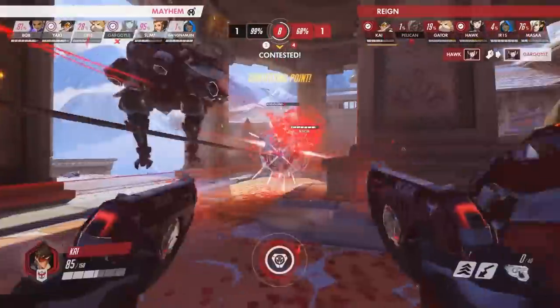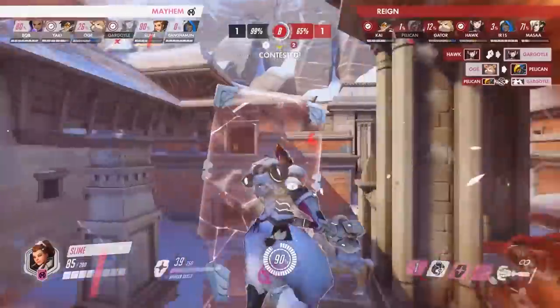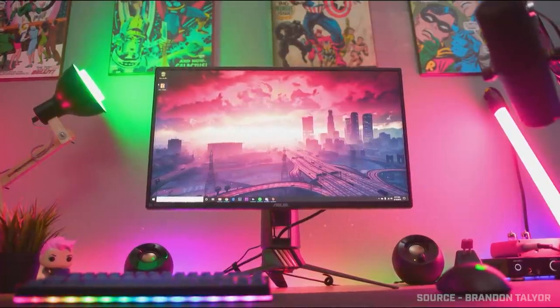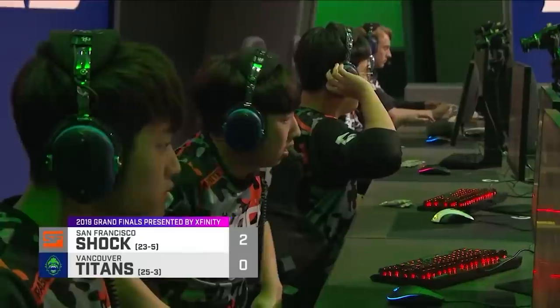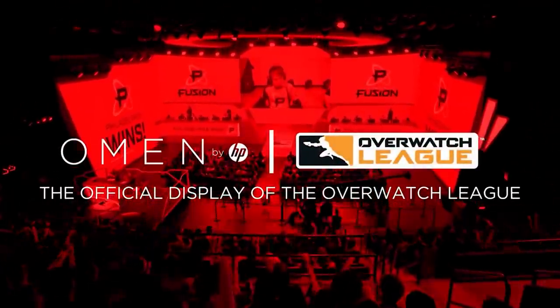Since the Overwatch League happens remotely, there isn't one main monitor used on stage for everyone. In Season 1, the monitor used across the board was the ASUS PG258Q, with a 240Hz refresh rate and a 1ms response time. It also has gaming-specific features such as separate contrast profiles for different genres, and the ability to draw crosshairs, timers, or FPS counters directly on your screen. Before COVID, the other main monitor on stage was the Omen X25, whose 240Hz version has since come out and is now used by over 60% of Overwatch League players.